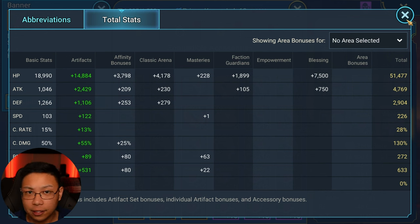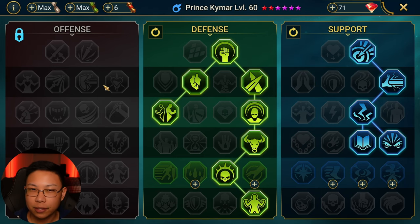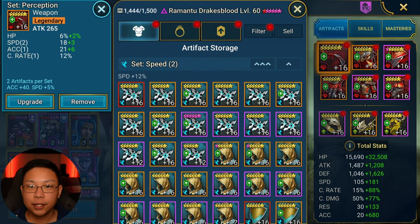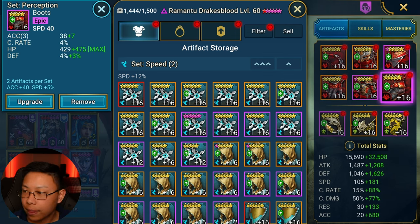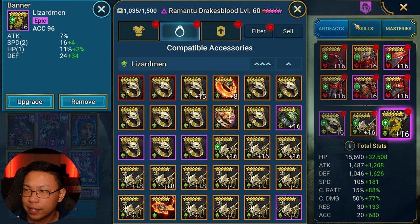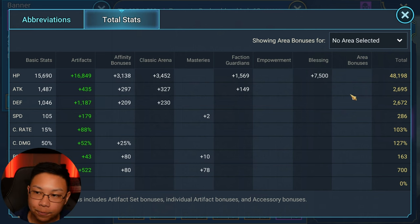Kaimar is fully booked. The only thing that really matters is the speed. This is the same Kaimar used for wave clearing. Here are the masteries — you can blindly copy these. Now for Romantu: here are the pieces of gear. We wanted to make sure Romantu was at a pretty decent speed — he needs to go second in the turn order. We're prioritizing speed and accuracy. 286 speed is just about where we need him to be. I do use Drake's Blood in Arena as well, so it's necessary to have him with high accuracy and fast speed.